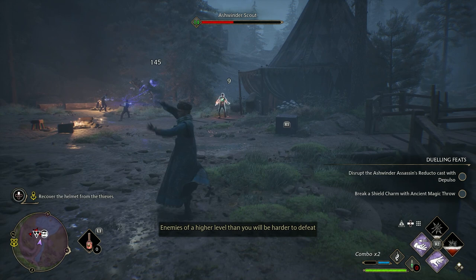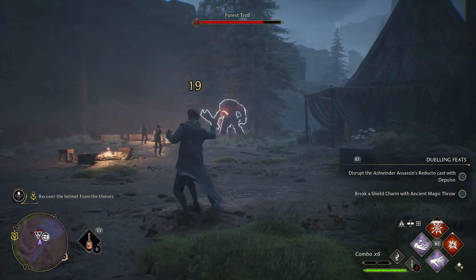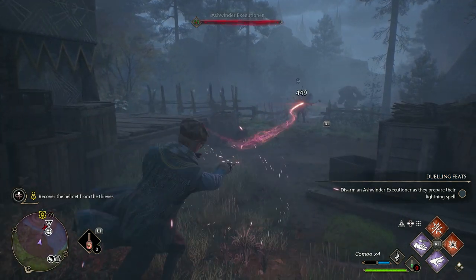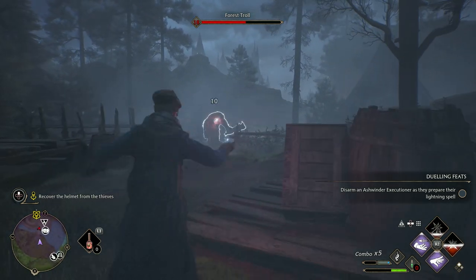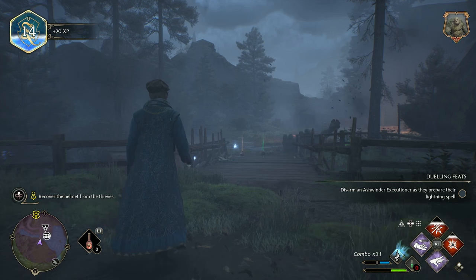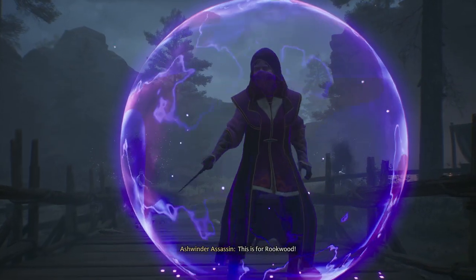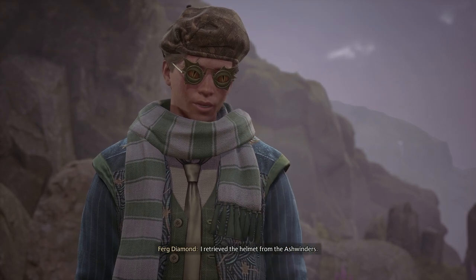Upon arriving at the location, you'll be met with multiple Ashwinders and a huge troll, which is really tough to take out. Luckily there's a way to make this a lot easier - and yes, it's very cheesy. If you use the Disillusionment spell, you can make your way past this area and across the bridge on the right. From here you can take out the Ashwinders with more space, and the troll cannot cross the bridge, meaning that when you've defeated the thieves, the troll is basically a sitting duck. It will be able to throw things at you, but these are easy to dodge, so just keep hitting it with your ancient magic and random objects until it falls. The helmet will actually be on this side of the bridge in the tent, so you can just walk up to it and take it. This will unfortunately spawn an Ashwinder assassin and a couple more enemies, but with your ancient magic they shouldn't be too difficult. Once they're all gone, you can safely return to Lodgok with the helmet and the quest is complete.